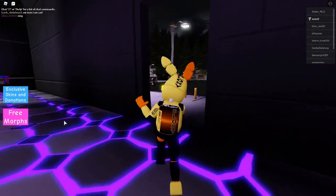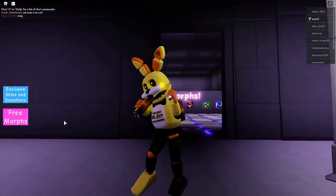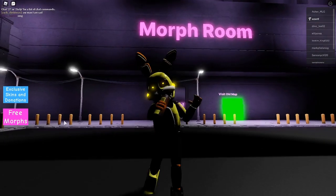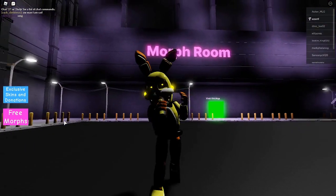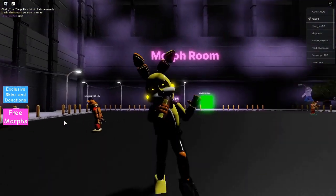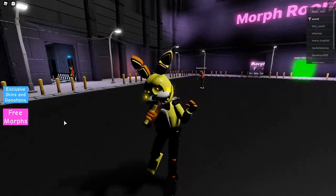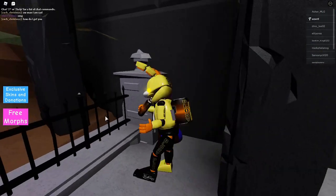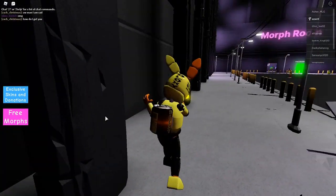Bro Boy is really awesome — he has an animation too. To get Bro Boy's badge, just touch the Bro Boy morph and you'll have it.